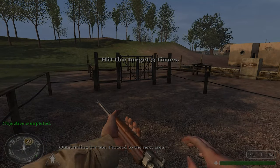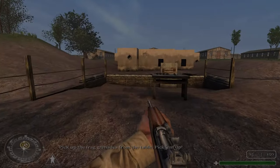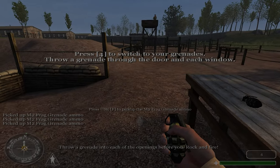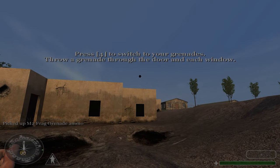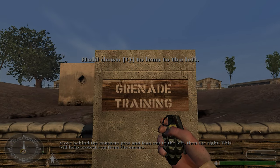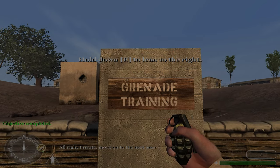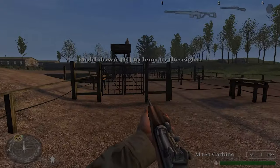Outstanding, private. Proceed to the next area. Pick up the frag grenades from the table. Throw a grenade into each of the openings — before you rock and fire, move behind the concrete position. This will help protect you from the enemy. All right, private, move on to the next area.